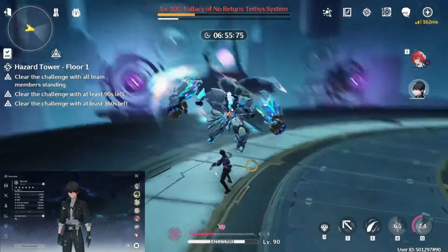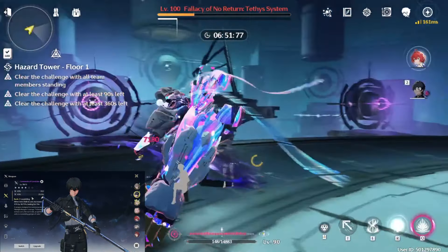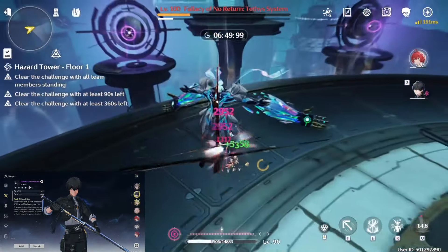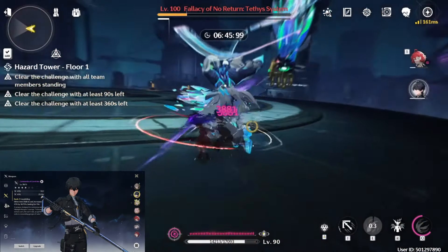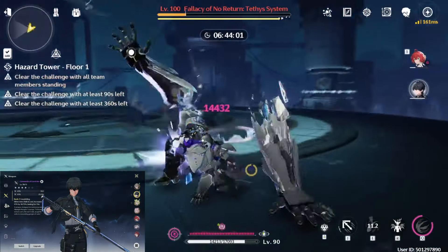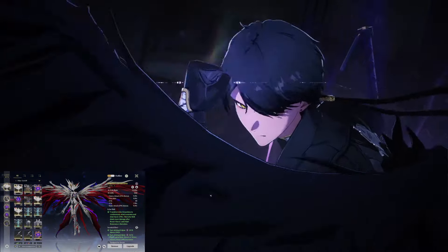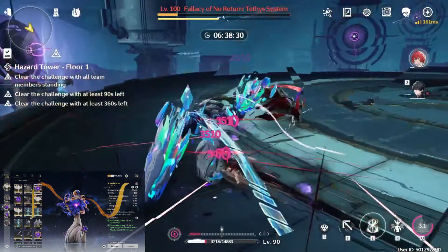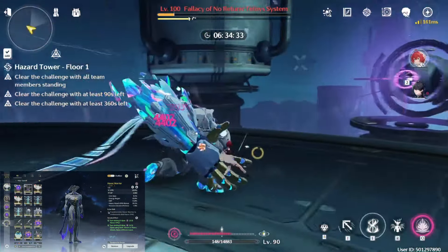My rover is S3 like everyone else — we cannot get more than that for now. And the rover is using Command of Conviction at level 70. If you have Chang'e's weapon, for example, you can give it to Danxin and put the permanent 5-star on rover — the team will do a lot more damage. But I don't have it and I don't want to spend resources leveling this one more, because I will get Camellia Sword soon and basically never use this again, so I use it like this for now.